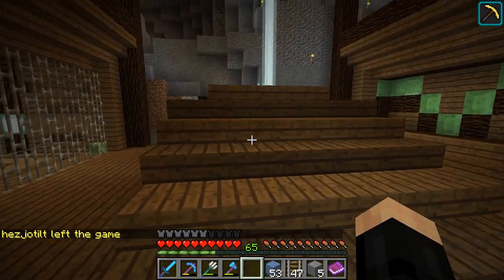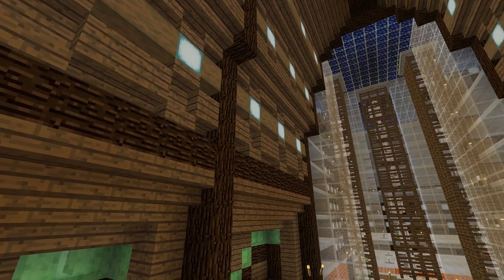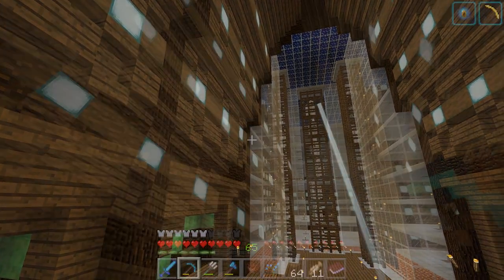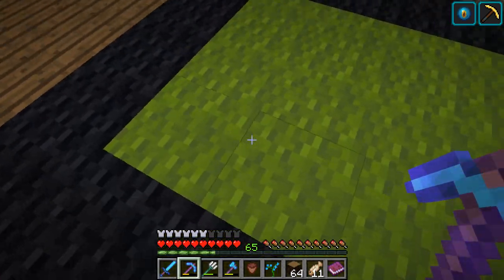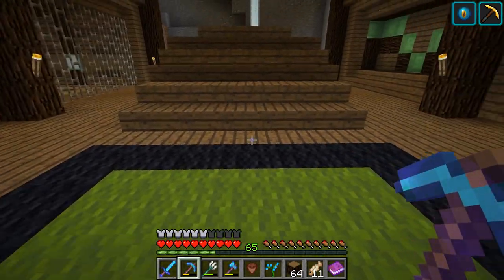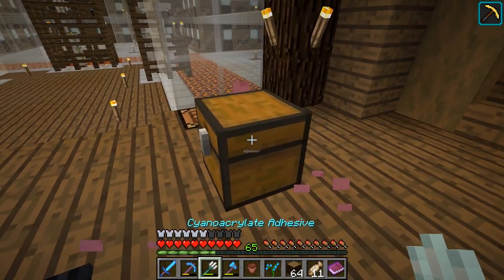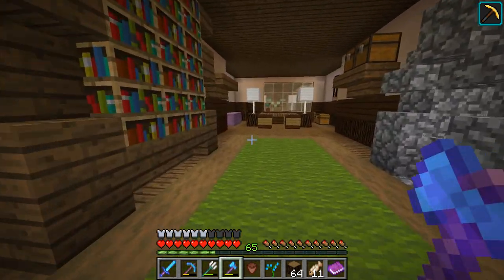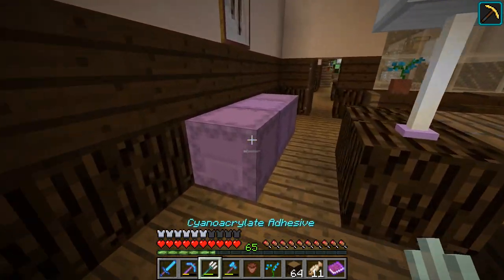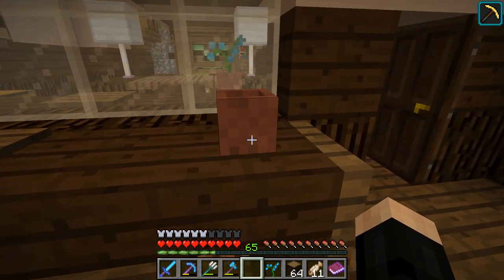Now let's get these walls done. While I'm aware that this has turned into a very progress update-y episode, the walls are now done, the office is now done, and I added a bit of lighting under some carpet in the middle of the room. All I have to do now is clear up a couple of things, including some chests, some shulkers, and don't forget to put the last pot of plant in — which would be this one.